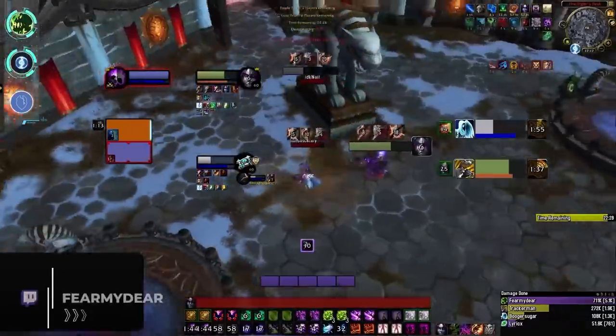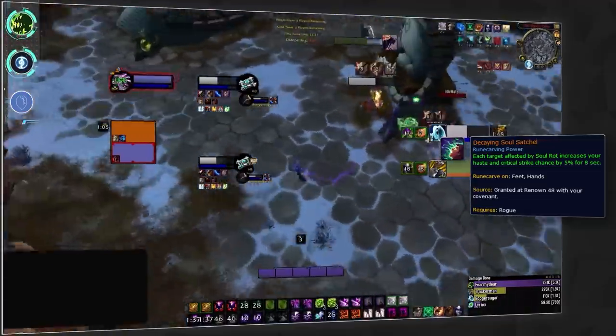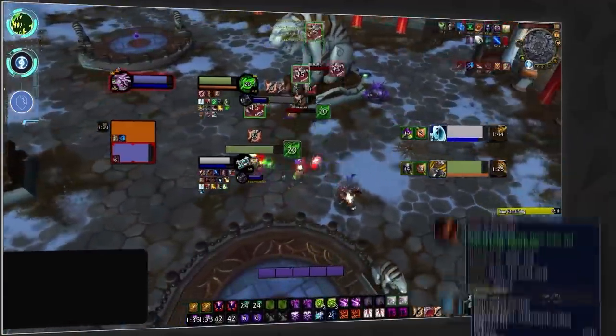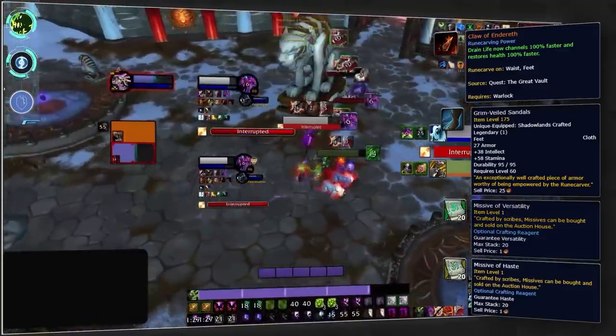The next class we're going to look at is warlock. For Affliction, you're still going to want to go Night Fae. This provides you with the Decaying Soul Satchel, great for providing a huge boost to haste and critical strike during your burst. This should then be paired with the Drain Life legendary Claws of Endereth, crafted on feet with haste and versatility missives.